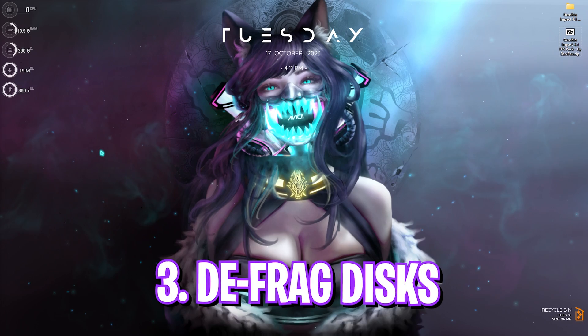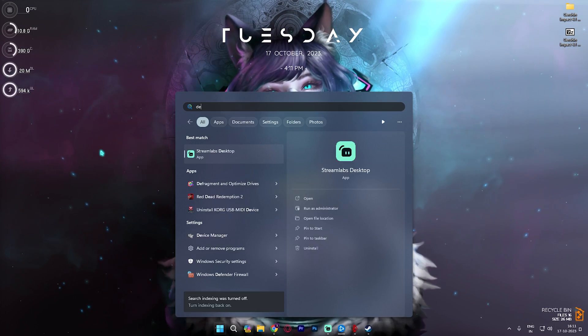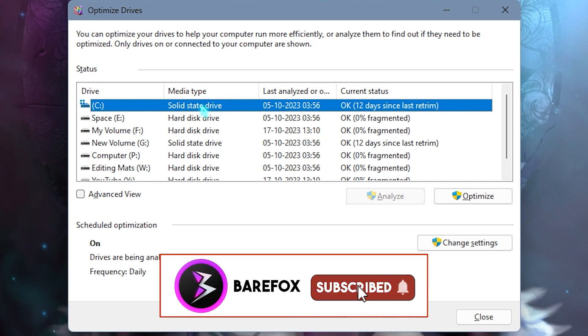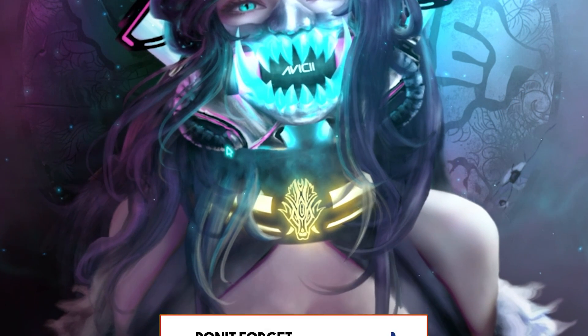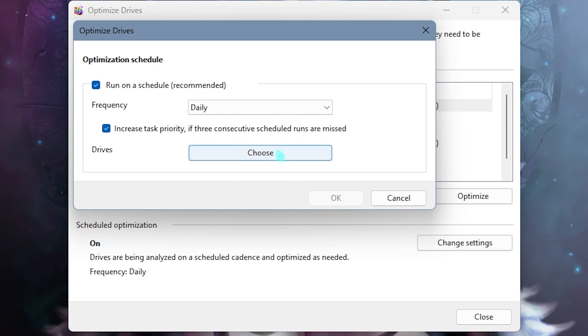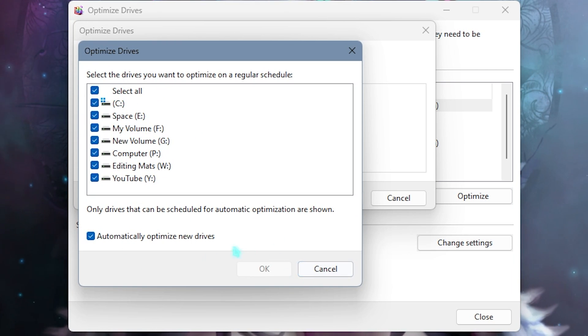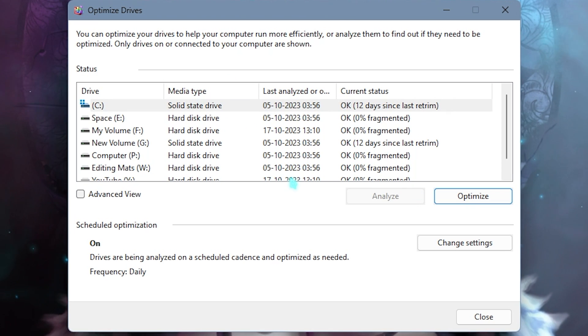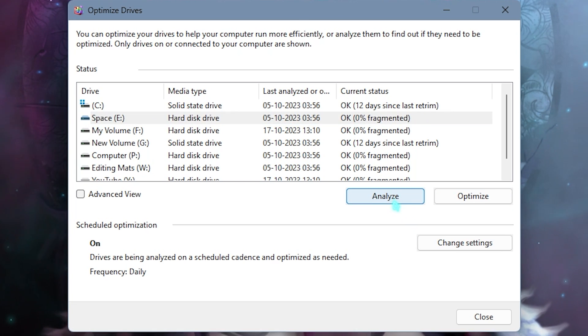Step number three is defragging your disk, and this is also really important. Search for 'Defragmentation and Optimization of Drives' and right over here select your Local Disk C — it can be a solid state drive or a hard disk drive. If you have a solid state drive, click on Change Settings and in the optimization schedule run a schedule recommended daily and increase task priority. Click on Choose the Drives and select all of your drives, then click OK. Once you're back, simply click on Optimize. Clicking Optimize will start trimming your solid state drive, which will ultimately give you better performance. If you have a hard disk drive, click on Analyze and defragment it.